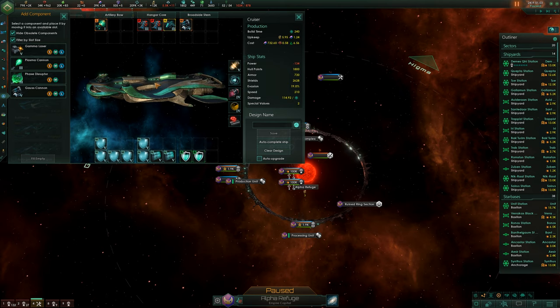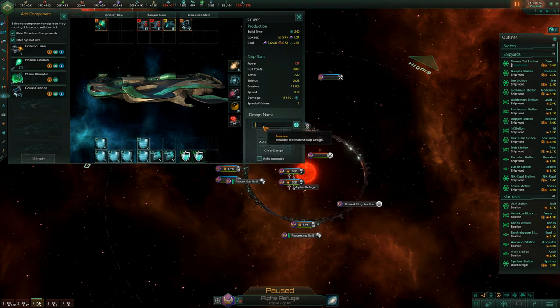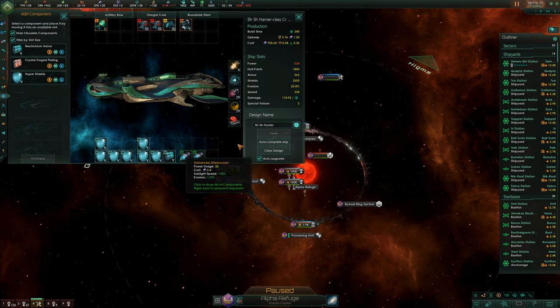So we've got loads of shields on the ship, which counters the enemy's armor-damage weapons, and we've got weapons that attack the enemy's superior shields — that'll do nicely. You can also look in here at ship fire rate, ship weapon range, and even type a code like 'shield harrier' and click autocomplete design.